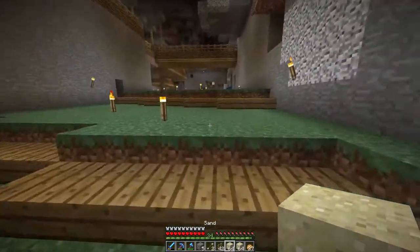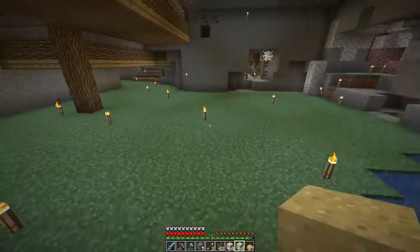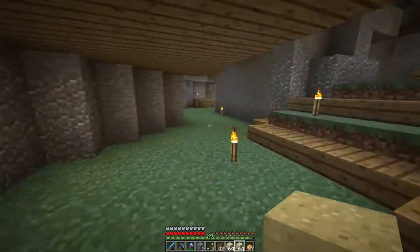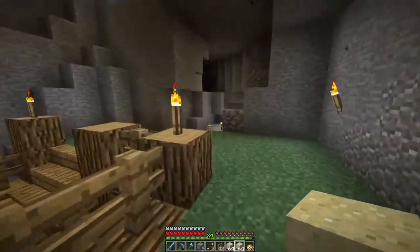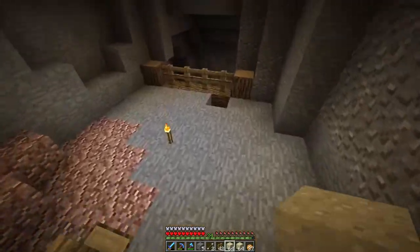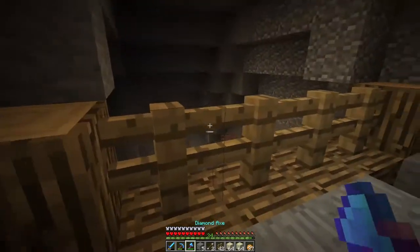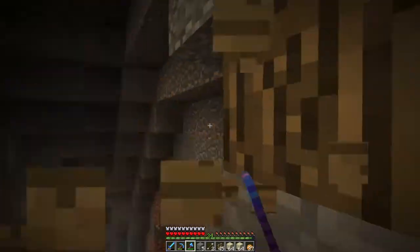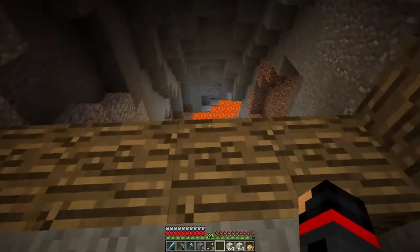First things first, we're going to go build a sugarcane farm, which will be today's project. To enchant, I'd want enchanted books and just throw them in an anvil — I'd rather do that than try to get lucky through the enchantment table and have combined pieces of armor. That doesn't seem appealing to me, so I was thinking we can build our sugarcane farm over here.